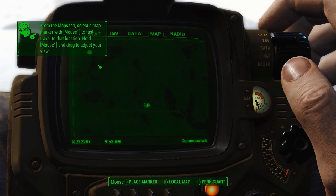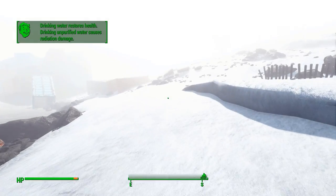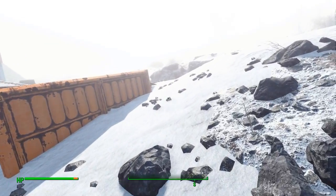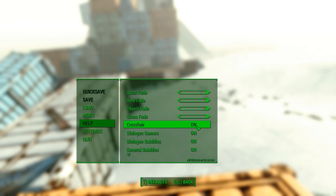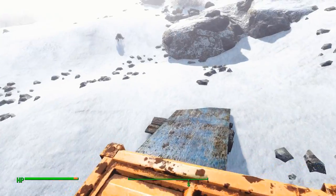Also, Lexington Station's marked — interesting. That is probably for a reason, so Lexington Station sounds like a thing we need to go for. We have to be careful, though — I can see radiation barrels right there. Also, why do I have my crosshair on? It's probably because I reinstalled the whole game for this new version of Frost.